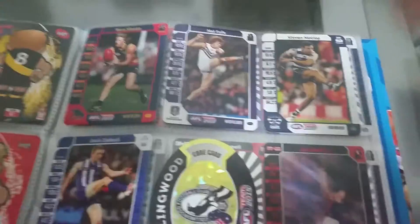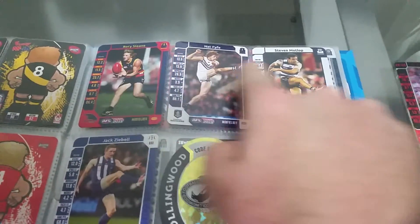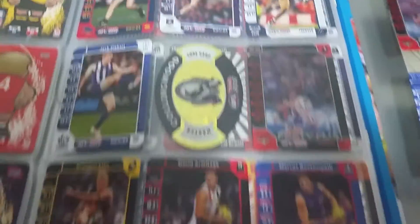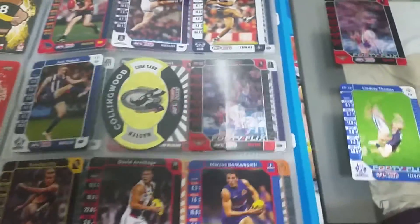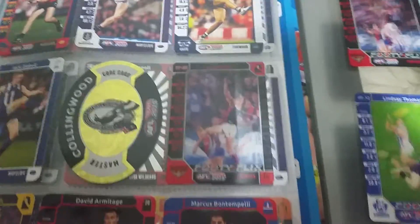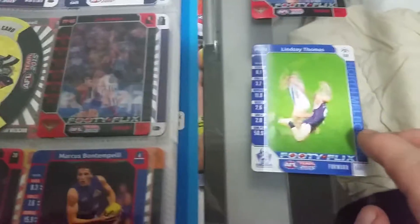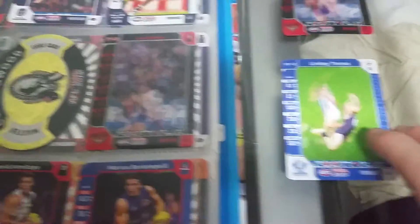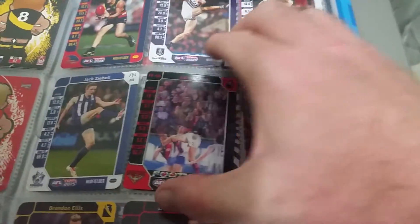You can tell they're commons from the Auskick set because they don't have the card number in the top left corner. There were two footy flicks cards you could get: from variation one pack you'd get Joe Danaher, and from variation two pack you'd get Lindsay Thomas.